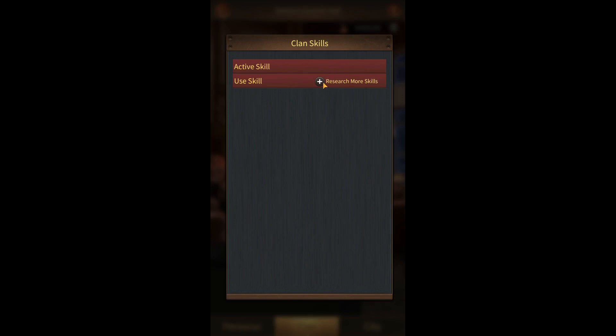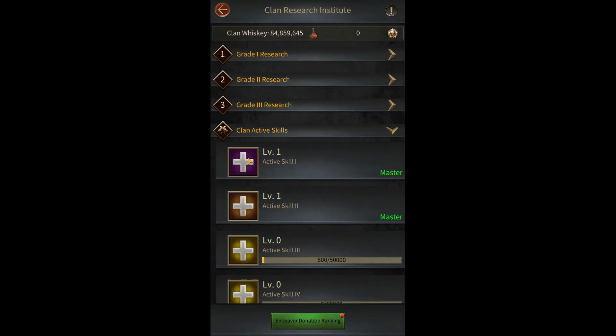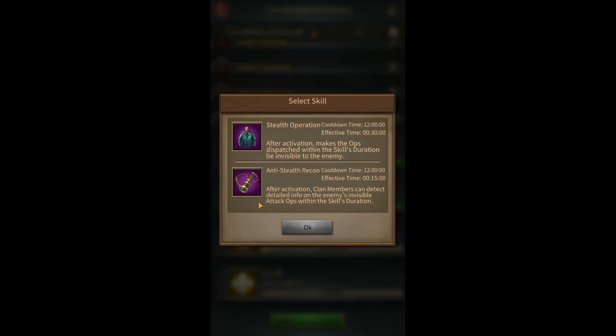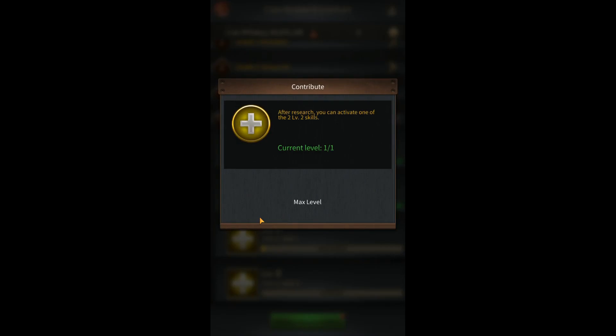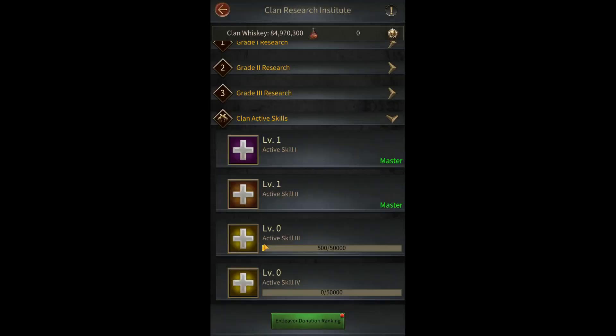Now click on the plus icon. Here you can see Clan Active Skills. There are currently four tiers of active skills that can be activated by R5 and R4. Each tier features two skills, however only one skill can be active at a time. The previously used skill cooldown time will remain in each tier.